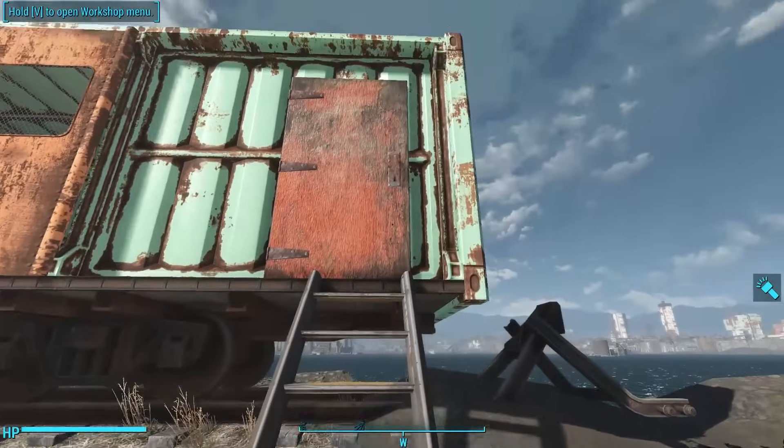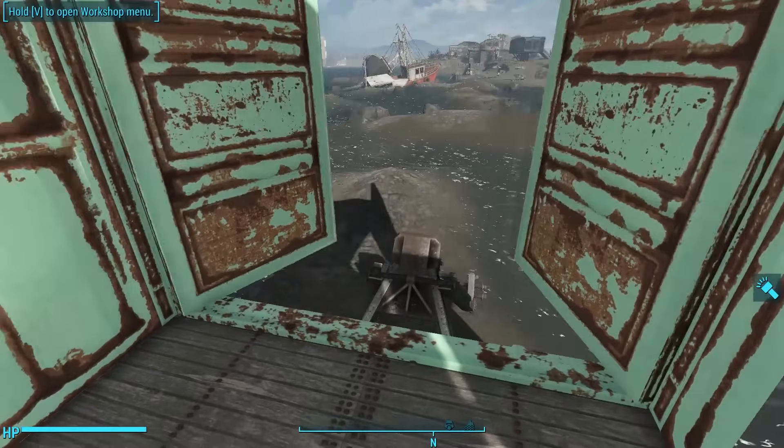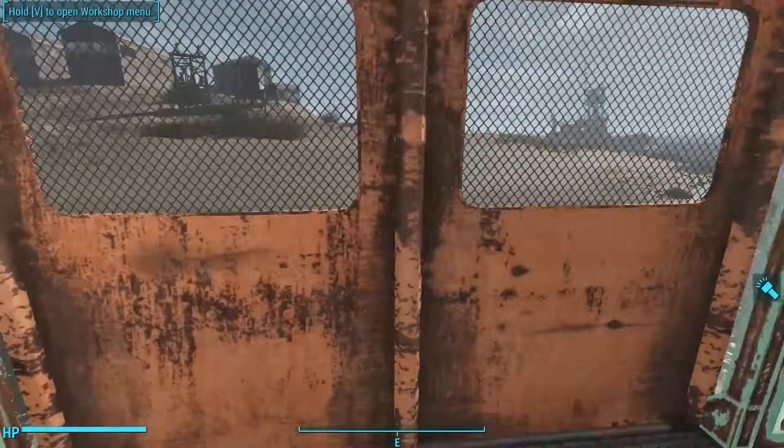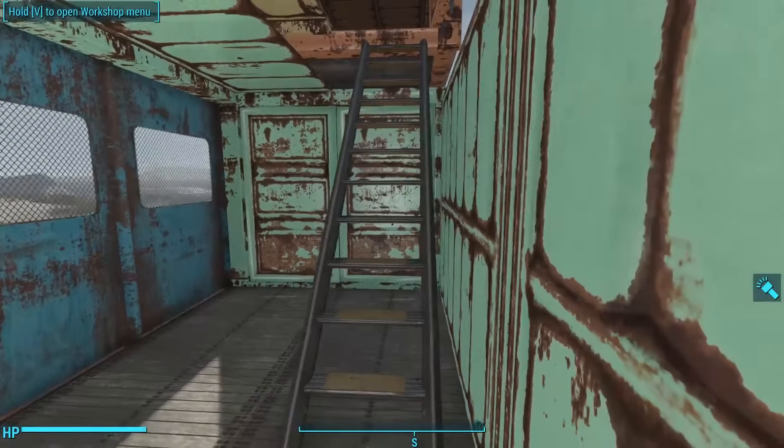And there you go — we've got a little shipping crate slash boxcar home on the train tracks. We can head on up through the door, open up the back doors, look out the windows, hop up to the balcony, and see the sights. Isn't it beautiful? A lovely little toolkit. Thank you very much, Ethreon.